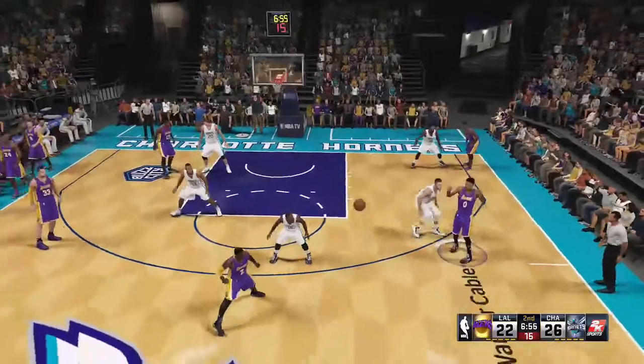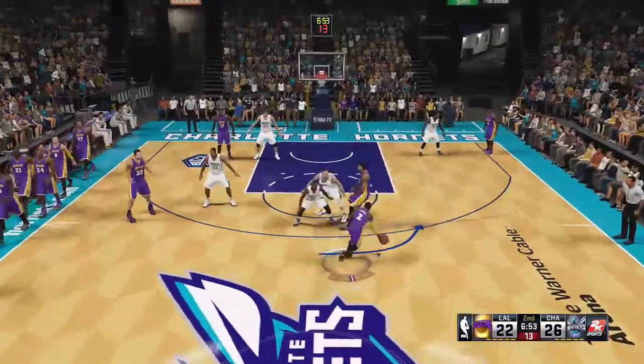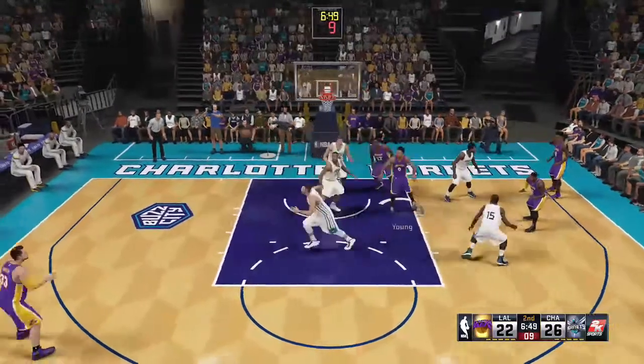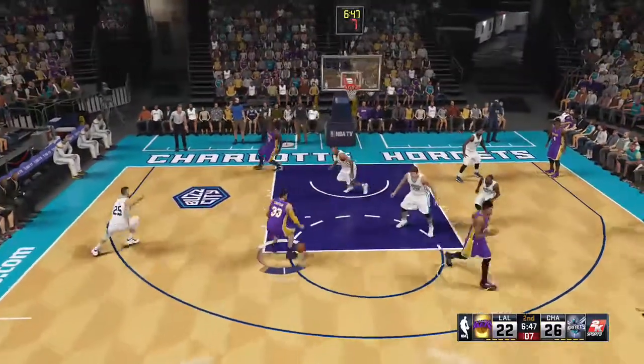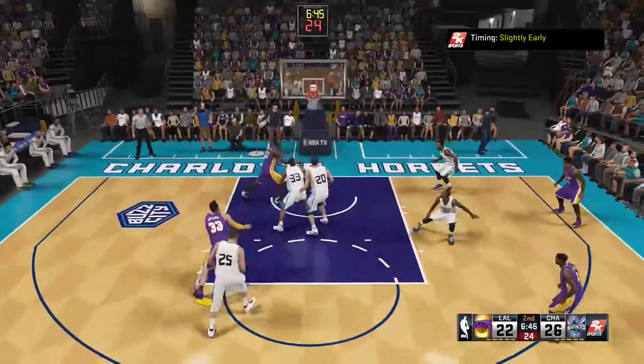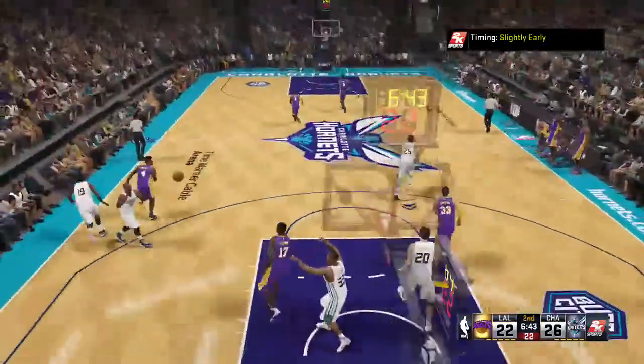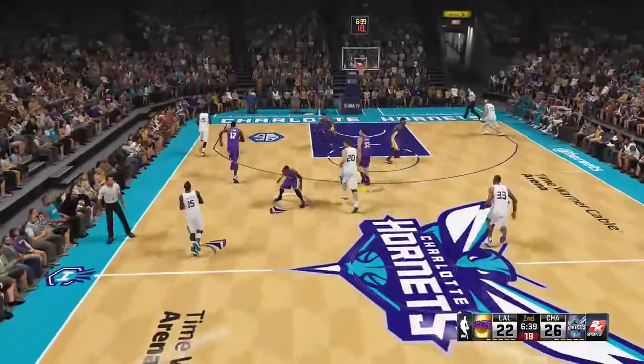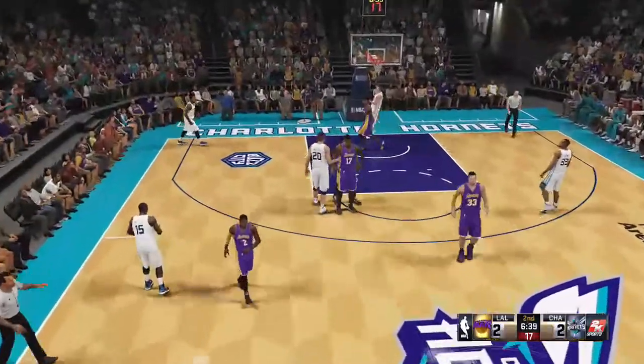Robinson passes to Young. Young sets a screen for Robinson, back to Young. The kick out to Anderson, pulls up on the elbow, misses off the right iron. What was the defense doing there? He is not the guy to give an open look to, and yet they got away with it.